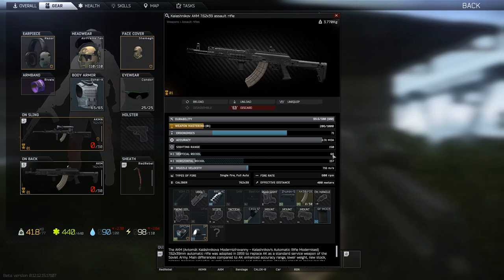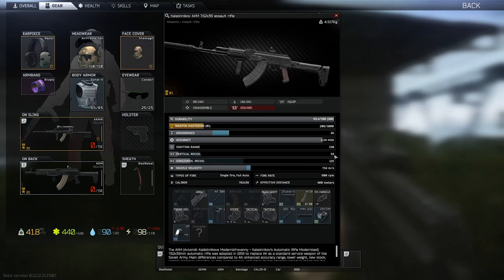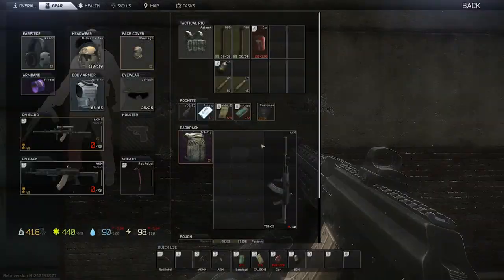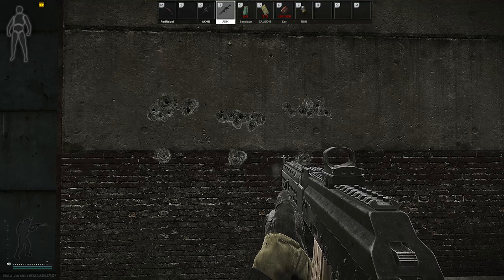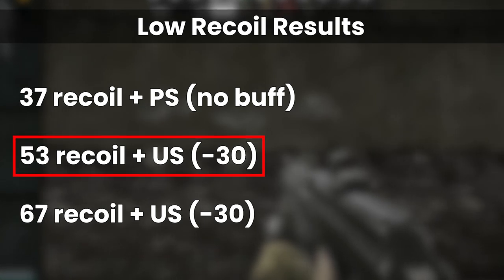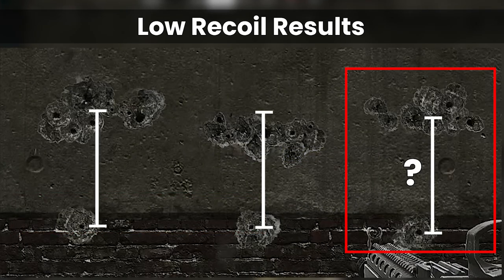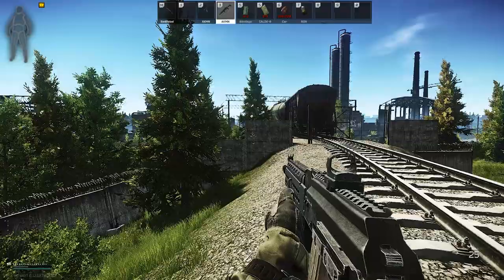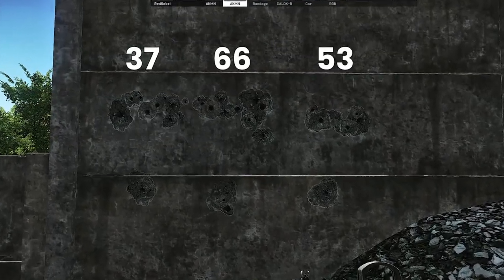So that last one we just used was the 66. This should be the same as the AKMN if it's minus 30 flat, and if the 53-recoil gun reduces by 30%, it should also match the AKMN. Well, interestingly, as far as I can tell, the AKM with 53 recoil actually looks better than the AKMN, which is kind of what we'd expect. So on the low recoil end, it appears that 53 recoil with US rounds — a 30-point reduction — is in fact better than the 37-recoil benchmark, and 67 recoil with US is pretty much the same, or maybe very slightly worse. This looks like the flat recoil method is broadly correct, but let's do the testing with really high recoil before drawing final conclusions.